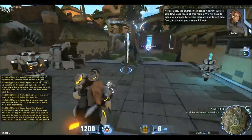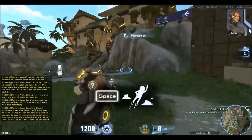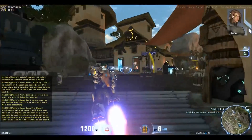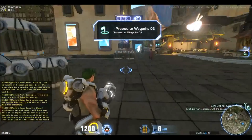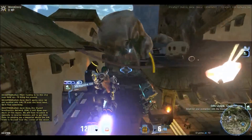We'll have to patch in manually to receive a mission to get out of the world. We're going to follow this and meet at the waypoint where the SIN Tower is located near the center of the resort. We've managed to follow the little tutorial on how to use our rocket boosters, which is hit Space and hold it.